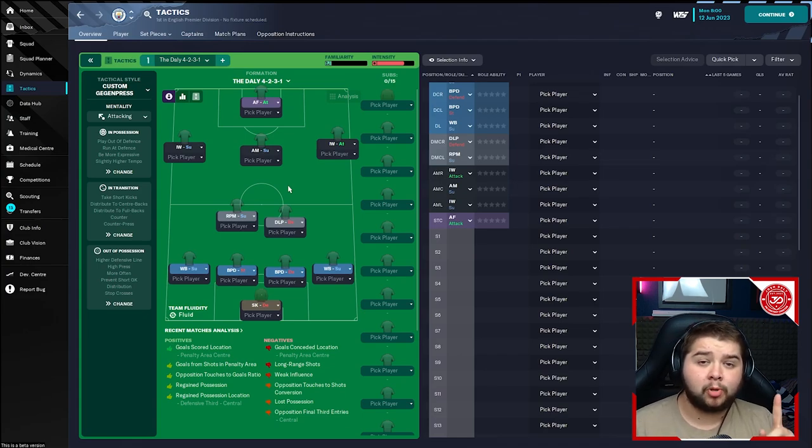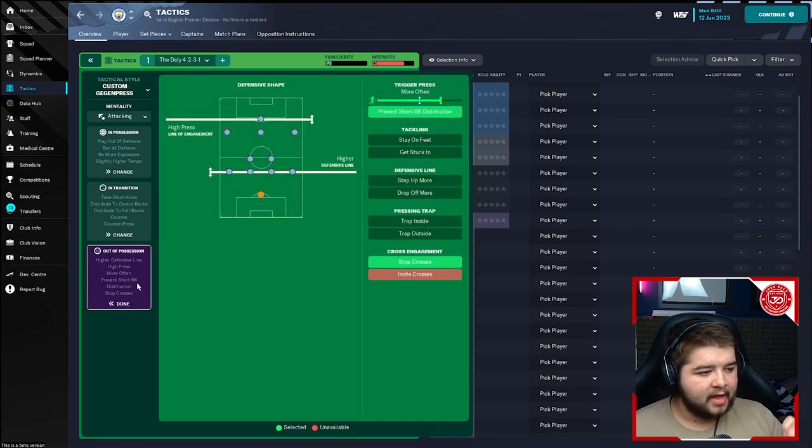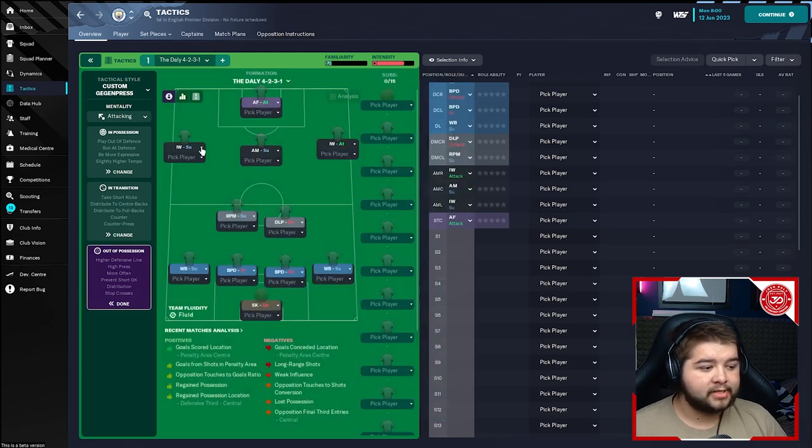Out of possession: high press, higher line of engagement, higher defensive line, more often prevent short goalkeeper distribution, and stop crosses. Before going into player roles — if you feel vulnerable at the back with balls going in behind, drop the defensive line a little bit. Personally I enjoy the higher defensive line and it's worked really well, but if you're finding it very difficult then just drop it back.